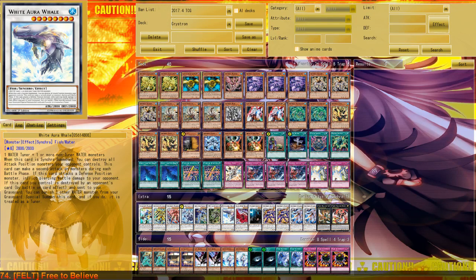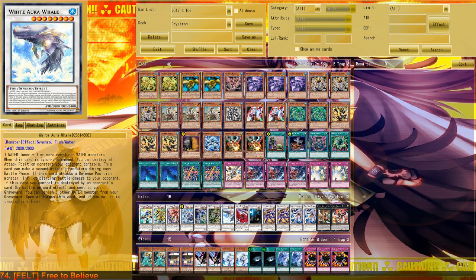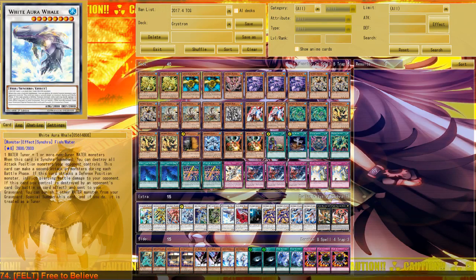That is a disruption-on-summon effect, like the effects we want to use in this archetype. It also has piercing attack and can attack two monsters per turn, which is completely irrelevant for us. But the last effect is really relevant: when it is destroyed by the opponent's card, you can banish one other Water monster like Crystron Quantex, and if you do, this card summons itself back — and it pops all attack position monsters of the opponent when Synchro Summoned.